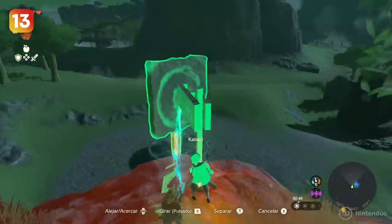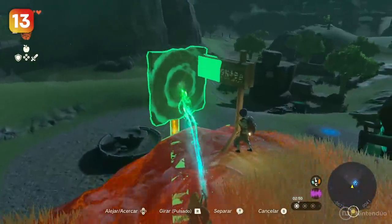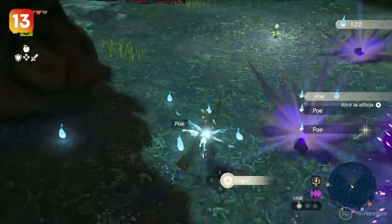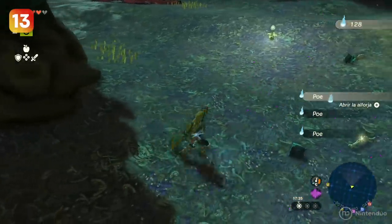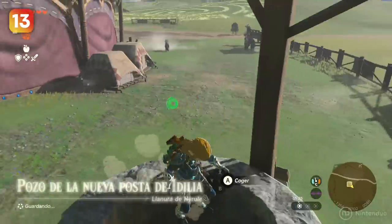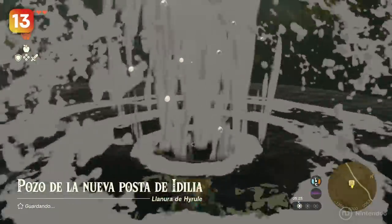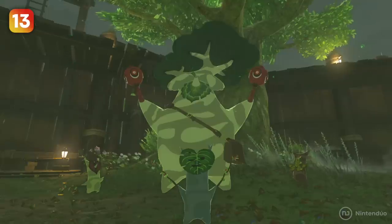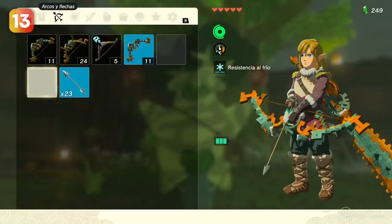We also recommend looking out for the Hudson construction signs, which will give you rupees and new recipes when you place them. In Hyrule's underground, there are poes to collect, which can then be exchanged for interesting materials and clothing. The wells scattered all over the map sometimes hide clues and treasures. And last but not least, the Korok seeds — to expand the inventory and store more bows, shields, and swords.